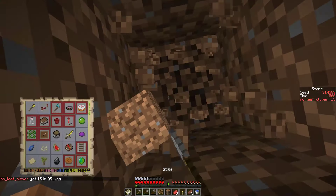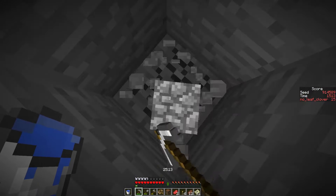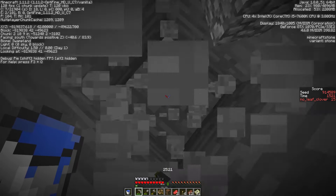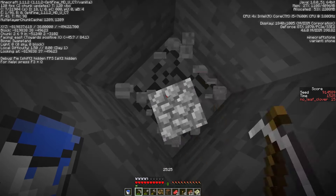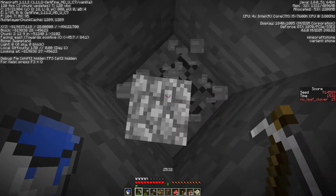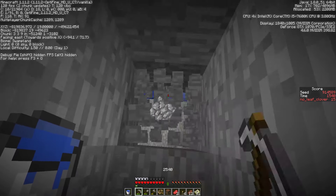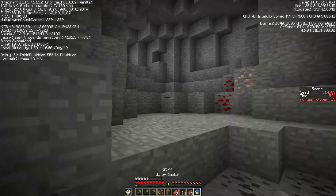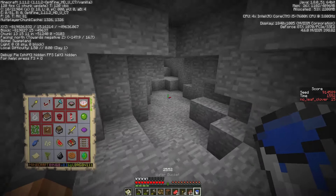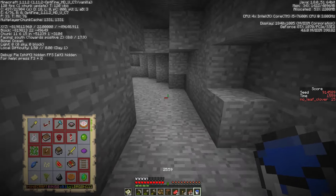We'll go down right here. Pretty sure I don't need any more iron. Going to need the chest card and the compass, nine or something — and I have 12. Still need lapis, three gold, redstone, and one diamond — that's all we want. That's the rest. Decent start to our caving adventure.